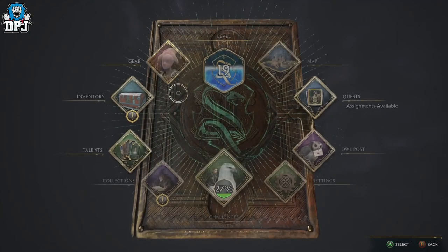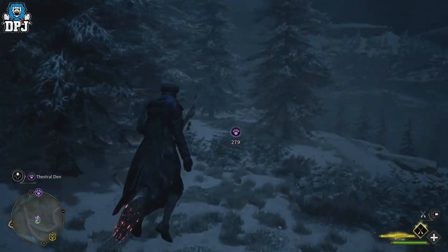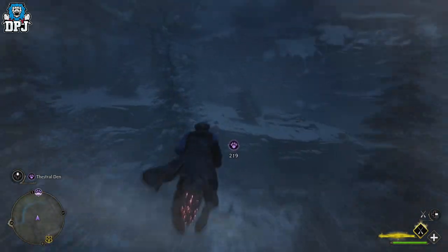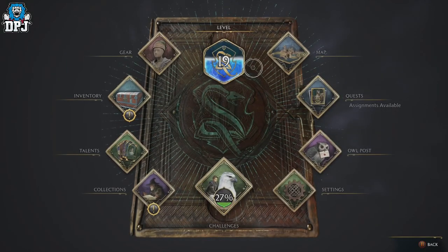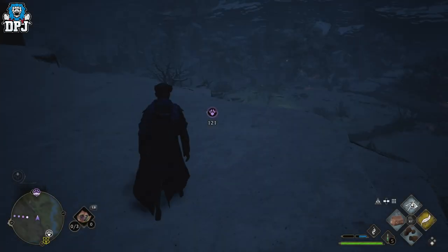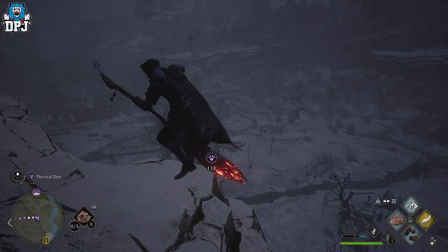So I'm right here and we're going to fly from this Floo Flame to show you exactly where you need to go. Pull out your broom — you have to be careful, it's actually dark, so I'll change it to daytime just to make it easier. Waiting for the time to change... okay, I hope these Thestrals are actually here during the day — it'd be hilarious if they weren't, but I know they are.